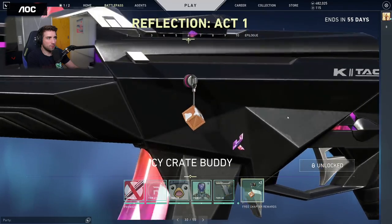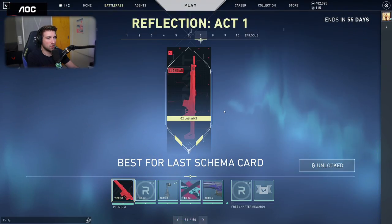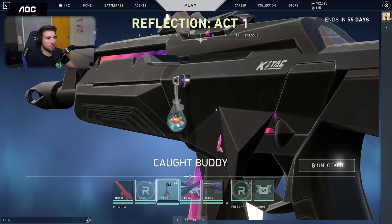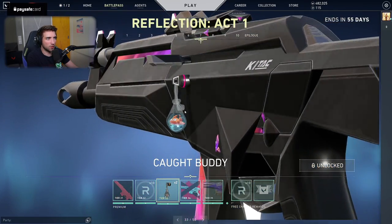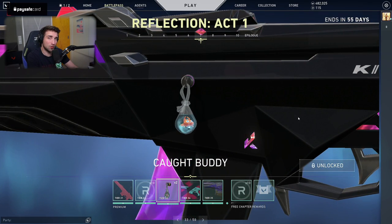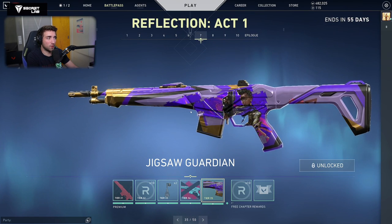Then we have the Icy Crate buddy — we had a few crates before; this is another one. I guess we found Nemo. Gun buddy, it's pretty awesome, not gonna lie. It fits the previous Battle Pass skins, the Oceanic ones. No Guardian Spray — there's the Guardian from Astra.